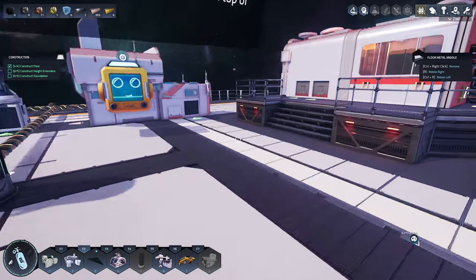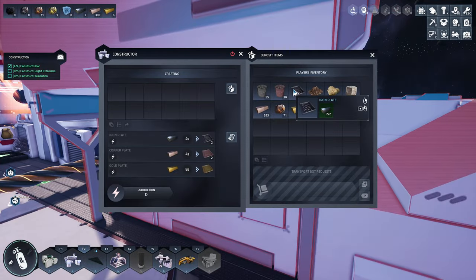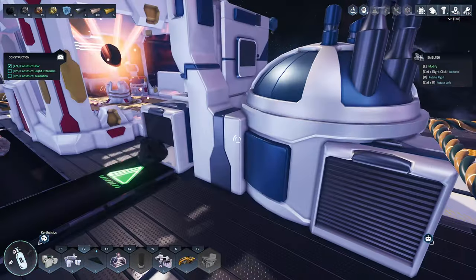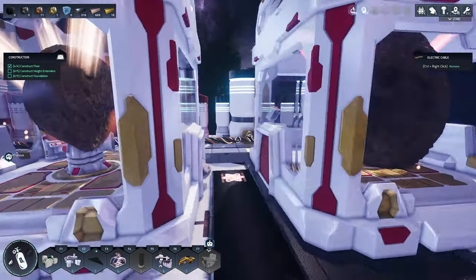Hey everybody, welcome back to Let's Play Some More Astro Colony. So we are back and not much has happened. I had this on and I got a bunch of iron plates. I forgot this did double, but I just put a handful in there and made a lot. We're doing pretty good here actually. Look at all that iron. We got a lot of copper. I need more iron than copper right now.